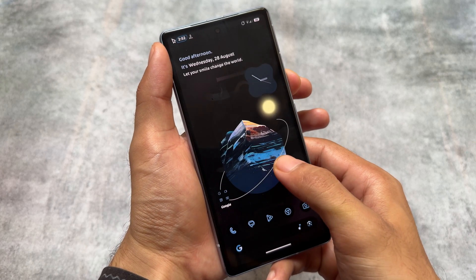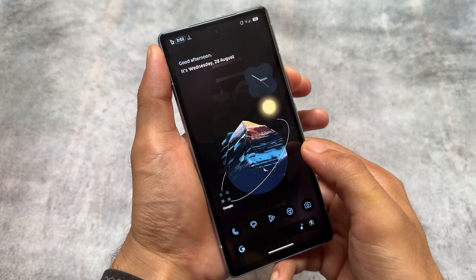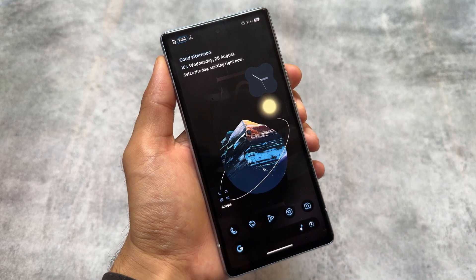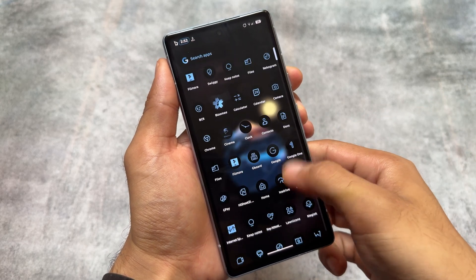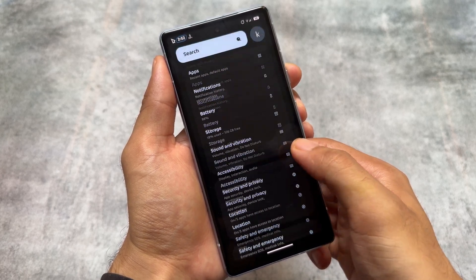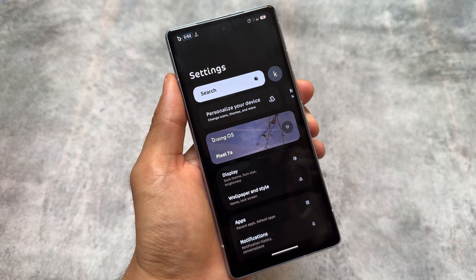After installing Rising OS on my Pixel 7a, it's quite good. The fingerprint sensor speed is very smooth and fast now. The animations are great looking, the AOSP launcher is good enough, and things are quite improved. After using it for some time, it's quite stable.